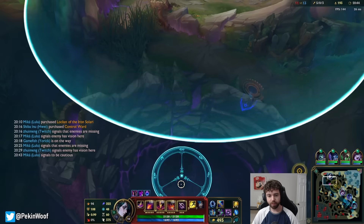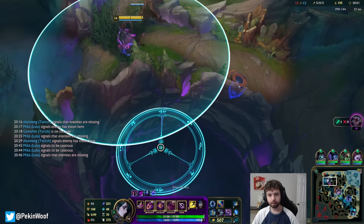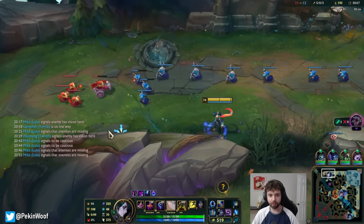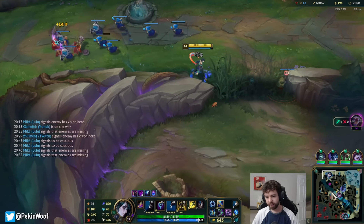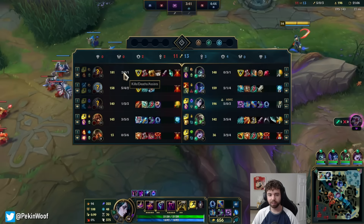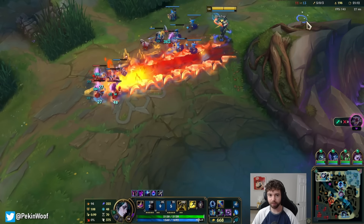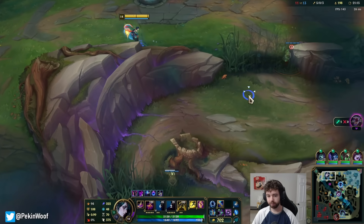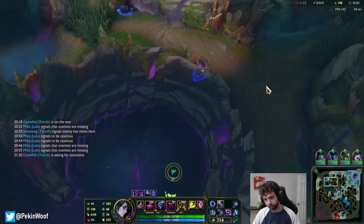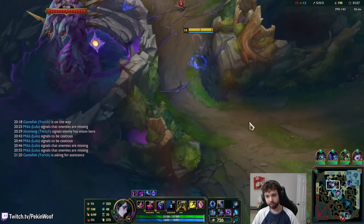That makes me nervous. They're not on it, thankfully — that would be very bad because our vision control top side is so bad. They could have been on Baron for so long while everyone was missing. We probably just would've lost it because nobody wanted to check it. Alright team, we need to get the Baron vision down. Lulu, you have all your wards — let's start setting it up.